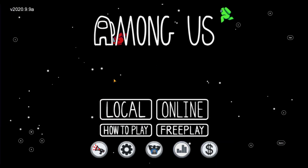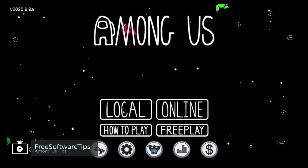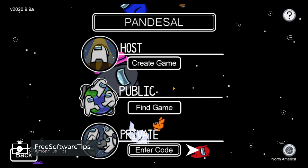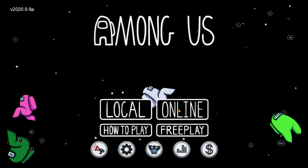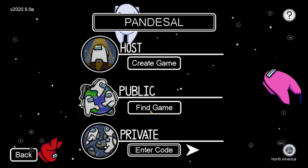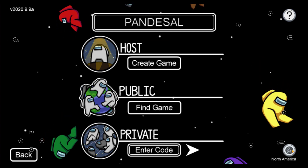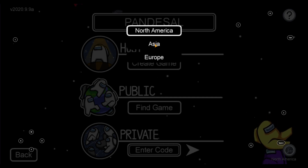I have Among Us loaded up on BlueStacks on my computer. Typically you'll be experiencing high ping when you are connected to the wrong server. To address that issue, simply go to the Online button and before you join any public or private game server, click on the icon placed on the lower portion of your screen — it will take you to the server selection screen.